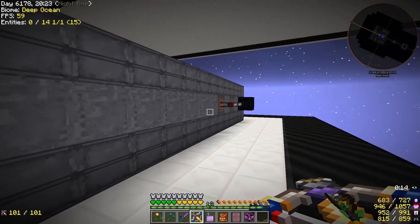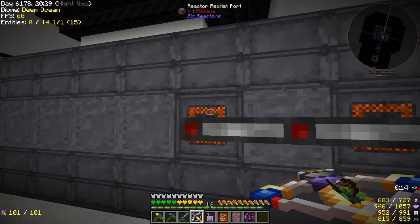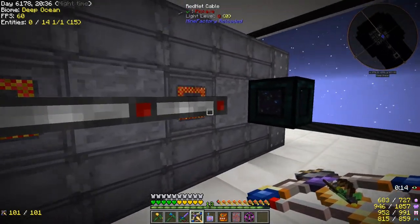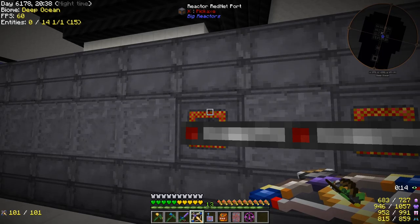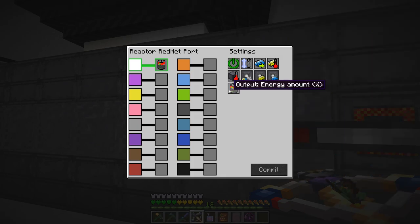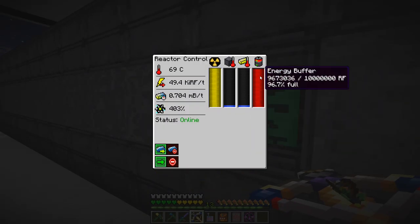I've done that off camera — it's really not that big of a deal. What you need is two reactor rednet ports. One of them is going to output a redstone signal to the other. Our first one here on the white channel we have set to output energy amount percent — that is the percent of the internal power buffer.